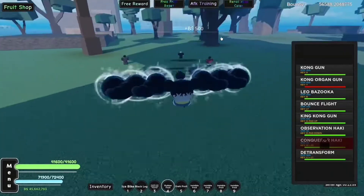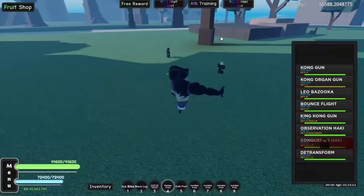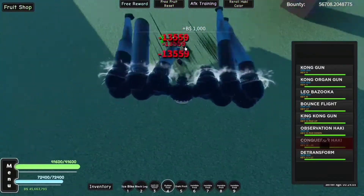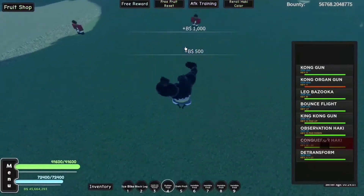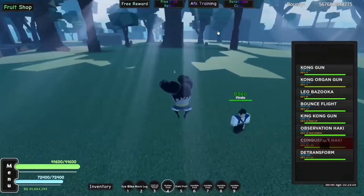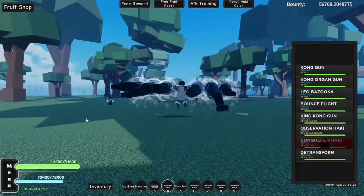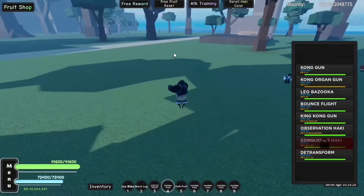And this is what Kong Organ Gun looks like - it's basically just a flurry of fists. It does about 13k damage per hit, which is a lot of damage. Just like Gatling but better, with more AoE. This is what it looks like up close - you get all the fists going out and everything.